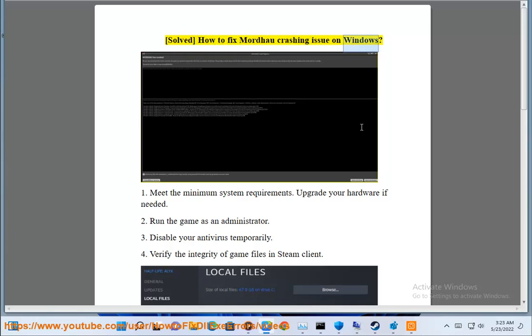Solve how to fix a game crashing issue on Windows. Step 1: Meet the minimum system requirements. Upgrade your hardware if needed.